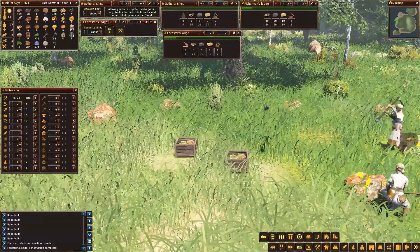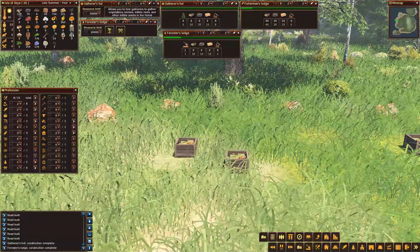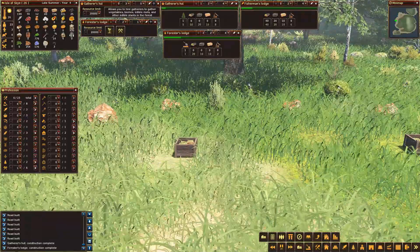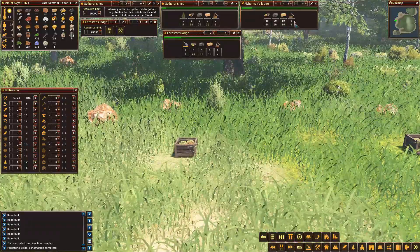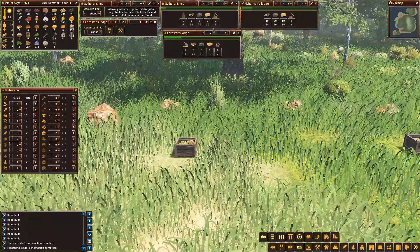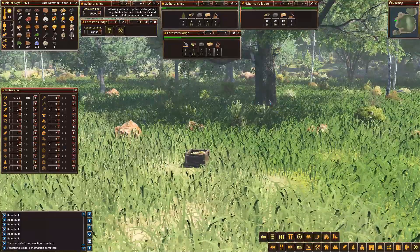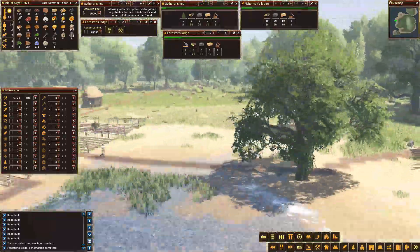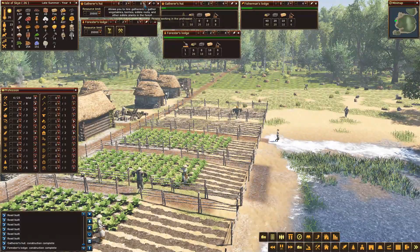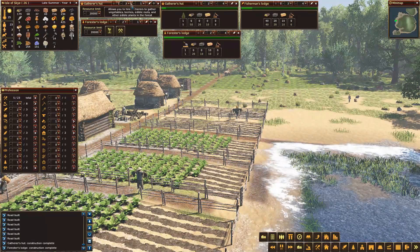Let's start the process. Now we've got enough resources, so let's allocate another couple of builders and get these three done. They're working on the Fisherman's Lodge at the moment. We've allocated another couple of builders, so I think they'll be going and doing one of these. They've cleared the foresters lodge area. So we're going to have two foresters lodges going on and a couple of gatherers.